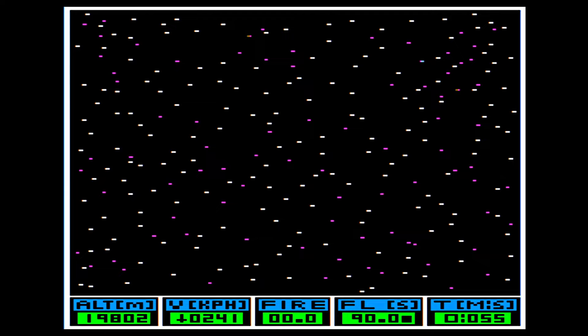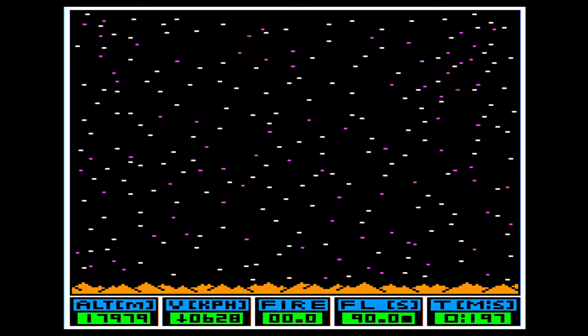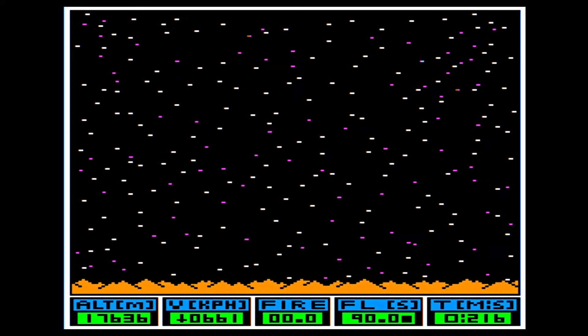We're in this rocket — it's not maybe readily apparent, but we're falling. We've got our altitude in meters over on the left, our velocity in kilometers per hour, our fuel, and the time. So we've got a limited amount of fuel.